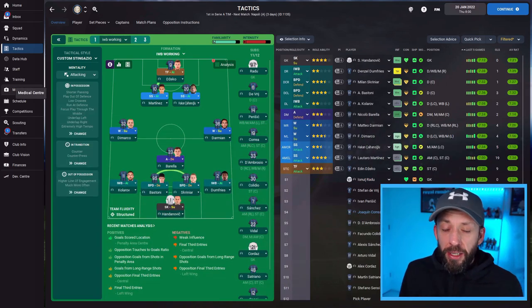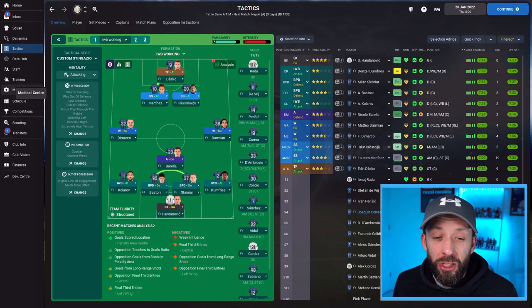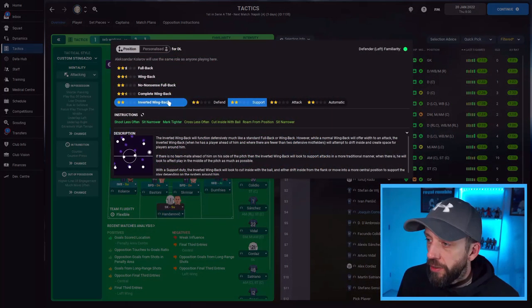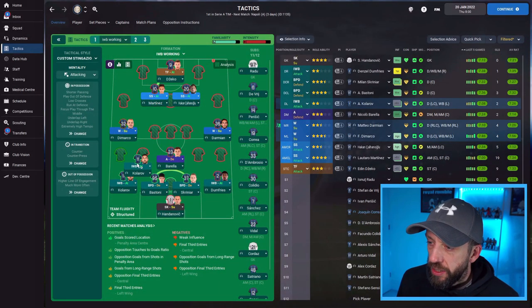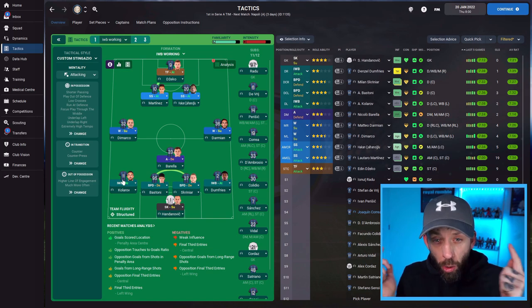Now this tactic — you can see by the title 'inverted wingback working' — is a work in progress. It's by no means finished; I'm still tweaking away. But I want you to focus on what I've got both inverted wingbacks doing: both of them are on attack. A lot of the time I see people using them on support or even on defence, but very rarely on attack. I wanted to exploit this and see what the role is actually capable of — basically making them one of your prime weapons going forward.